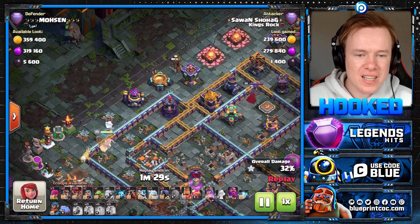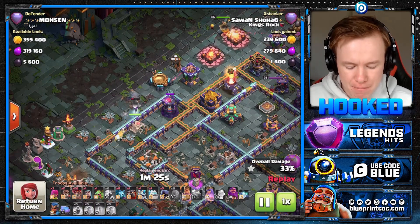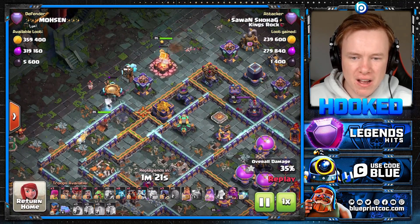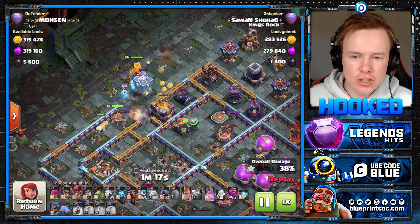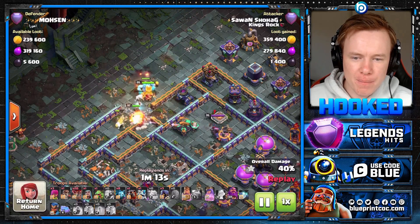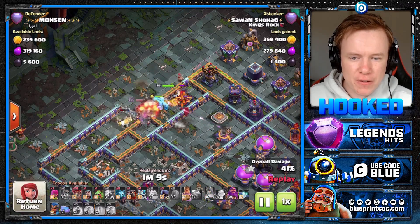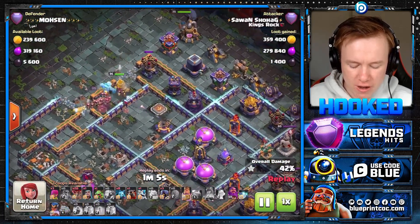So we'll zoom in. Starting our sui here. The Titan obviously does amazing work, getting rid of the Defensive CC. Got the King and the Ice Golem, and we're just going to wall break the junction here. It hits the junction perfectly and our Queen's going to step in. Hopefully the ground bow does not go after our Queen — unfortunately it does, but what can you do?